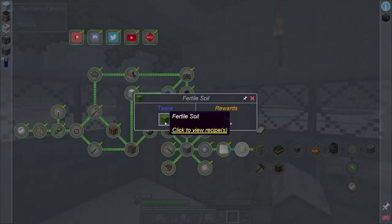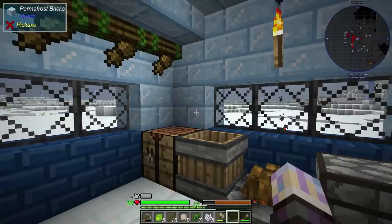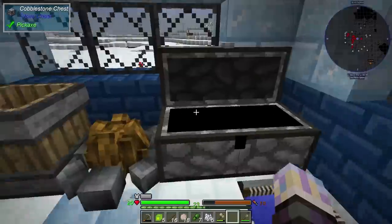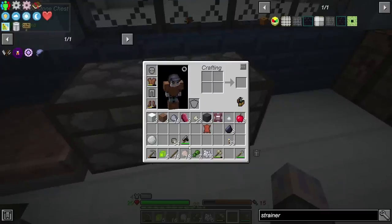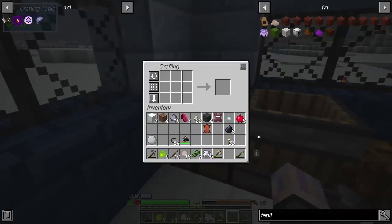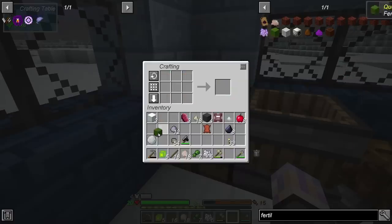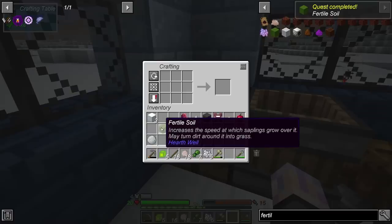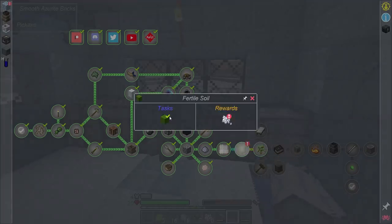Next thing looks like it's going to make us craft fertile soil — we need clay blocks, some bone shards, and some dirt. That actually looks really easy. The write-up says it 'increases the speed at which saplings grow over it, and may turn dirt into grass.' Okay, cool. Let me make a block of clay. We can make it that way — cool. Grab some fertile dirt. That one's taken care of.